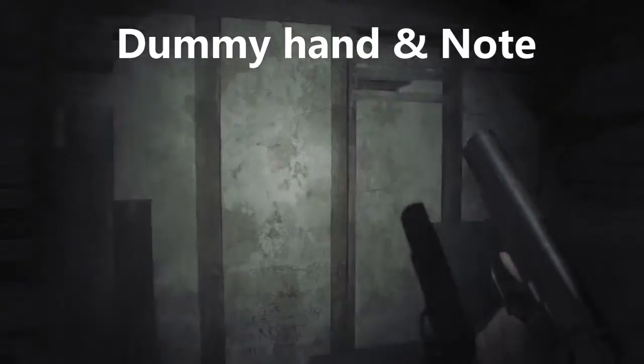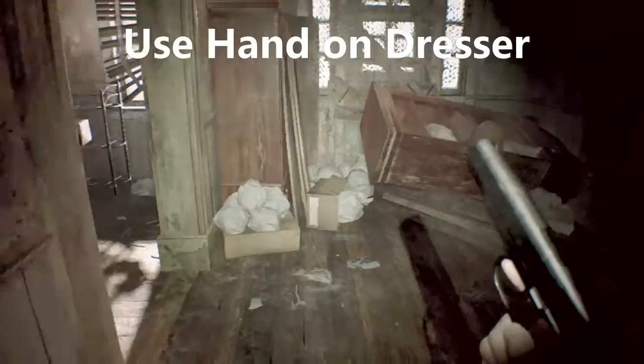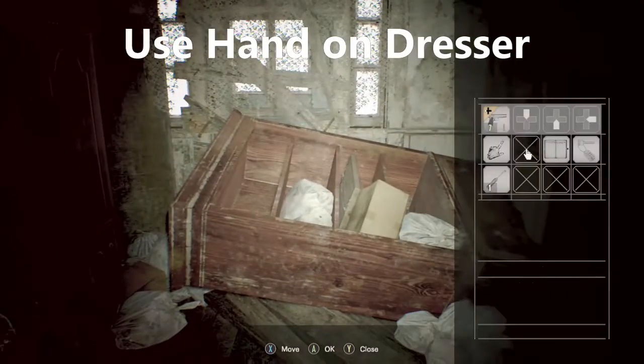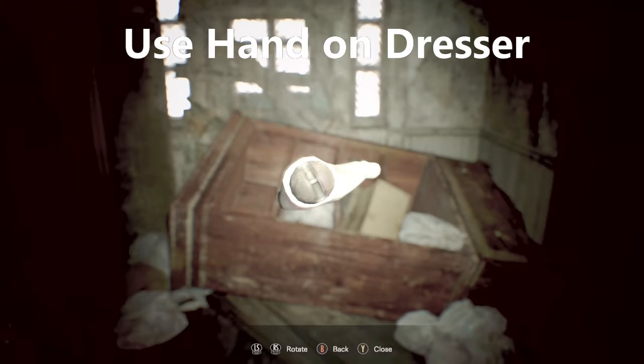After you look at the writing, you can open up your notebook and it actually has some writing in it. Anyways, after you combine your dummy hand with a dummy finger that is in the dresser behind you, you'll want to examine the hands to be more specific.